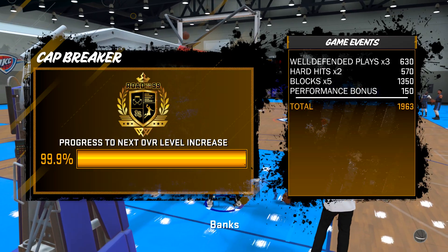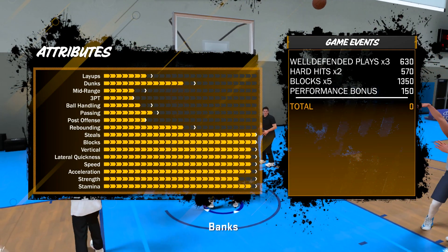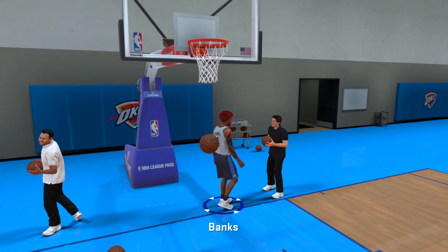8 steals. You can stat blocks, steals, rebounds, assists — all that good stuff. But after all that stat stuffing, we finally got to 91 overall.